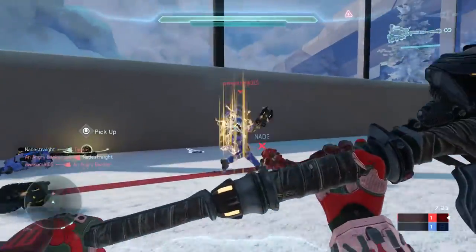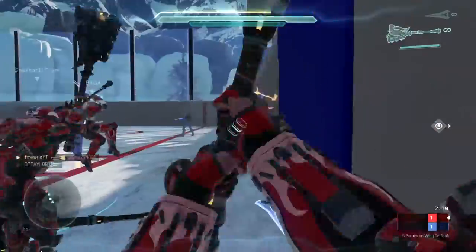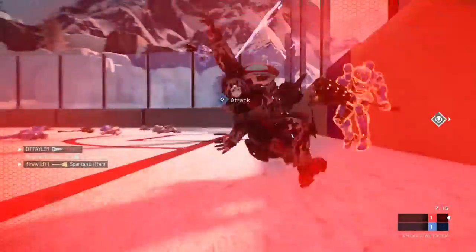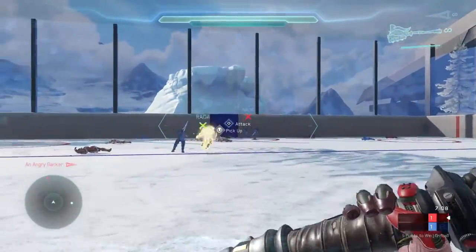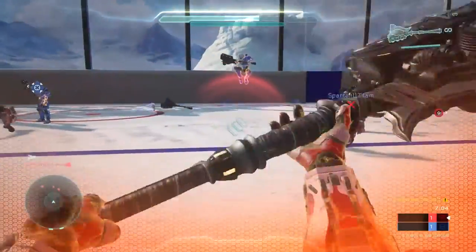I'd just like to shed some light on how you can play it and the new abilities in Halo 5 and how they can help. Generally, the aim of Riftball is to get the bomb to your opponent's goal to score a point, first to five points wins - easy enough. Everyone has hammers and swords.